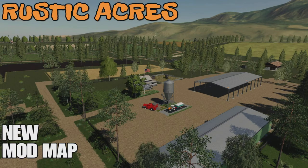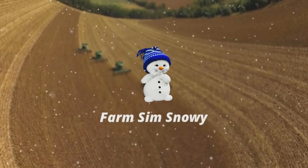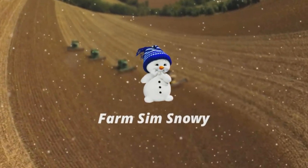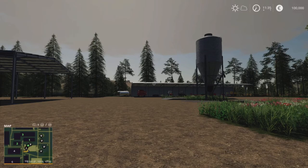Welcome everybody, FarmSimSnowy here. In this video we're going to look at a new mod map released for Farming Simulator 19. This is Rustic Acres by CAS64.